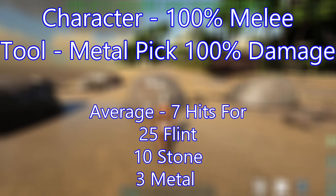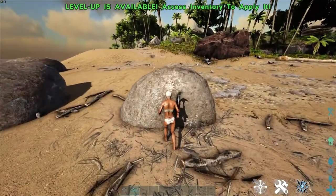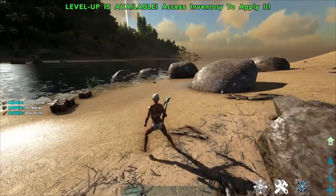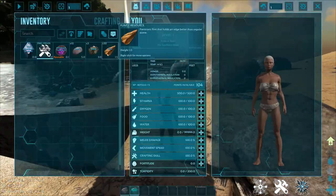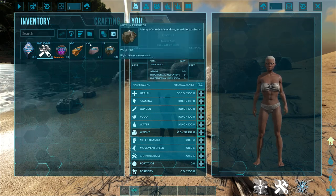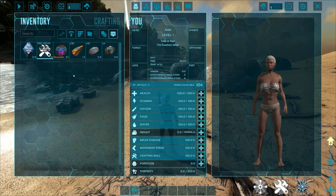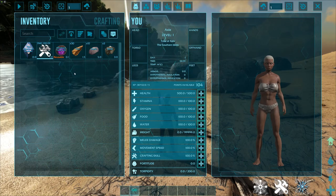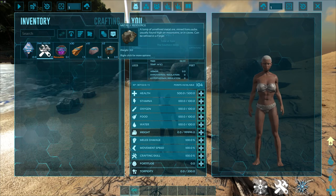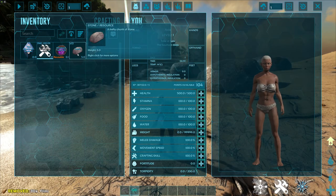Now moving to the ascendant pick — one, two, three hits: 30 flint, 10 stone, and 3 metal. Very similar resources, but done in roughly a third of the hits compared to the primitive. That's the first run with the ascendant pick: 30 flint, 10 stone, 3 metal in 3 hits.